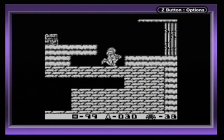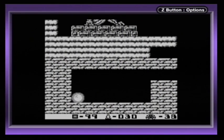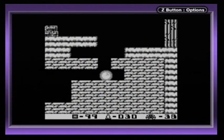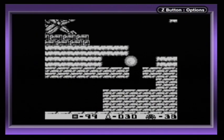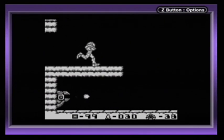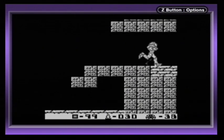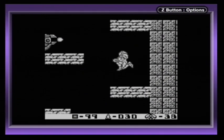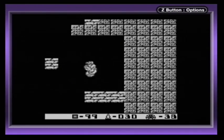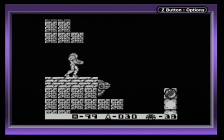We got the Ice Beam — at least we got our first Ice Beam. Similar to Metroid 1, we can only have one beam at a time, which means we're going to have to collect the Ice Beam again if we ever get any other beams. Thankfully, there are like three places in this game where you can find the Ice Beam, and you can always recollect it from the same place you got it before. So there will never be a point where it's just gone forever — which is good, because larval Metroids can only be defeated with the Ice Beam.